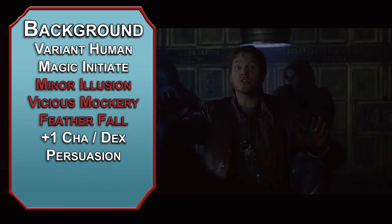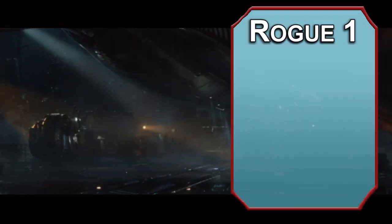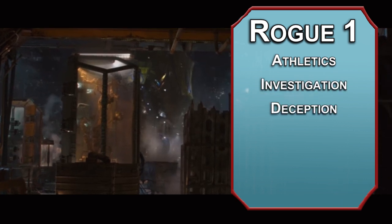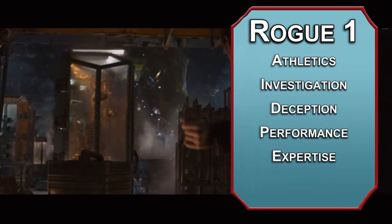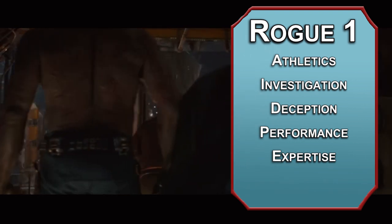For background, go with Urchin. Marvel Cinematic Universe Quill was raised by Ravagers. It gives you Stealth and Sleight of Hand — both are good for thieving. Speaking of thieving, we'll start off as a Rogue, giving us 4 more skills. Take Athletics, Investigation, Deception, and Performance. You also get Expertise in 2 skills of your choice — I'd say Sleight of Hand and Persuasion, though a convincing argument could be made for Performance.